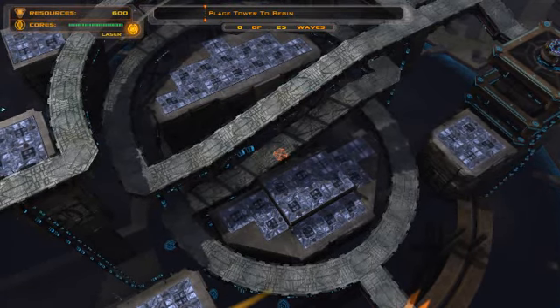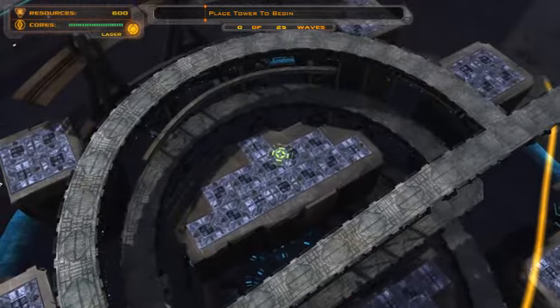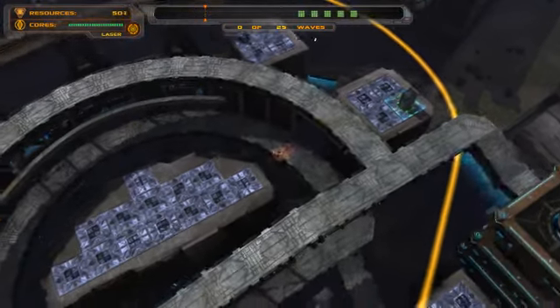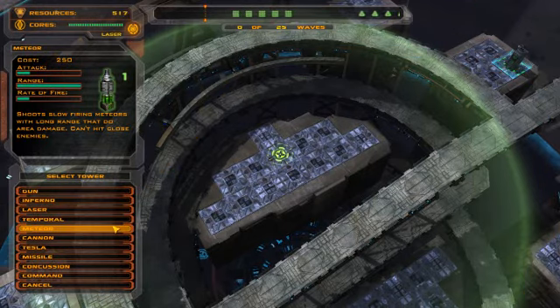So here we go with containment. It's sort of a pain and you've got to choose where you want your battles. I want my battle in the middle and then at this corner here. So like I usually do, I'll build a gun first, let the guys start coming in, then right smack in the middle I'll build a meteor tower as soon as they get close.